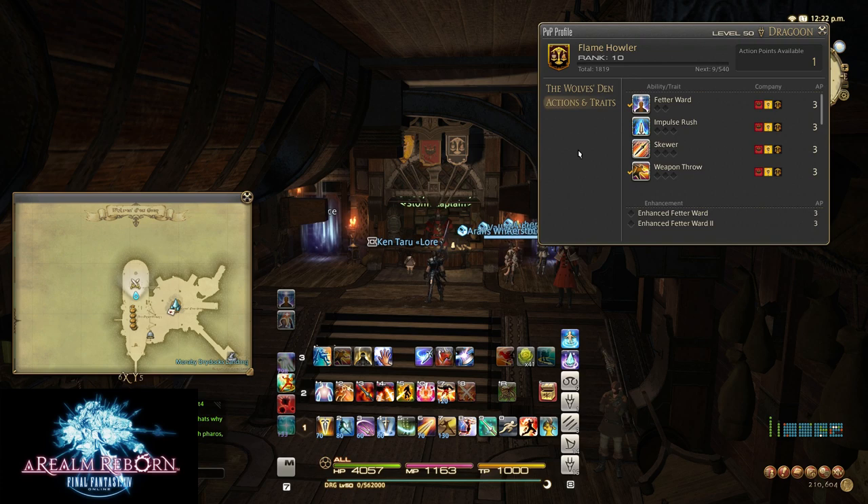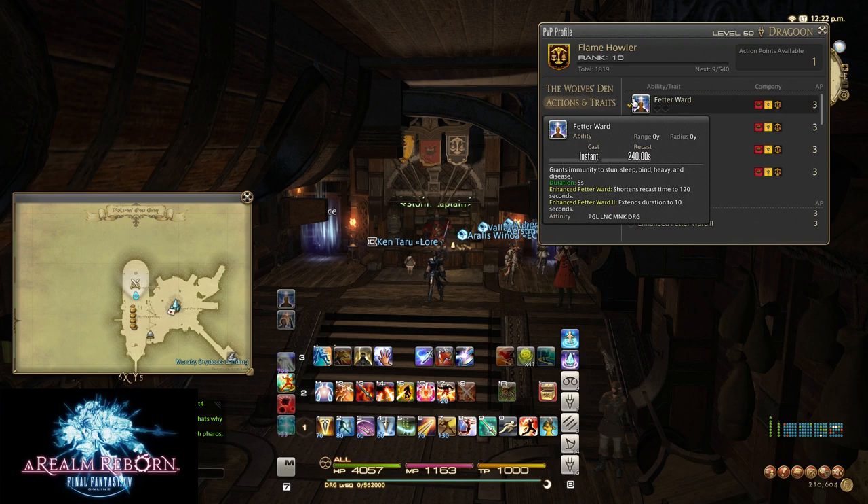To go over the Dragoon skills, I'll show you what you should and should not buy initially. I made the mistake of buying Fetter Ward first, thinking it was my stun breaker. However, Fetter Ward is not a stun breaker — it grants immunity to stuns, sleeps, binds, heavy, and disease for five seconds, but you have to cast it before those effects happen to you. If you upgrade it, it shortens the cooldown to 120 seconds instead of 240, and a second upgrade extends its duration to ten seconds. This ability is really good, but I don't suggest getting it until your second or third ability.